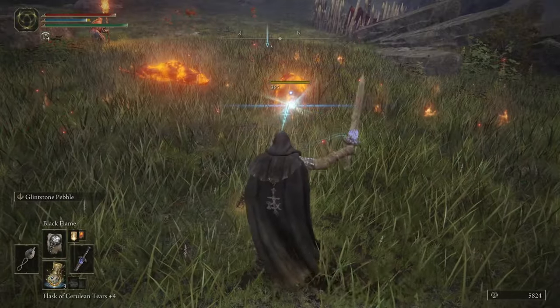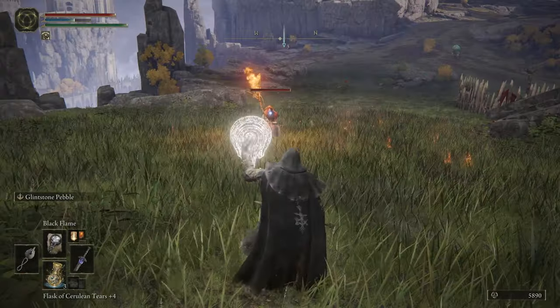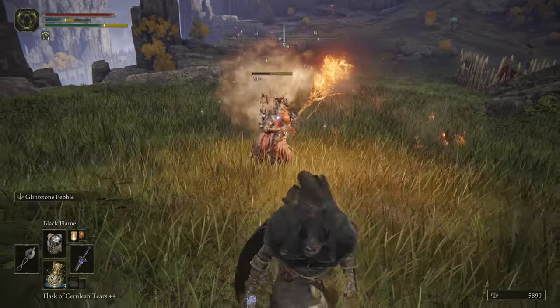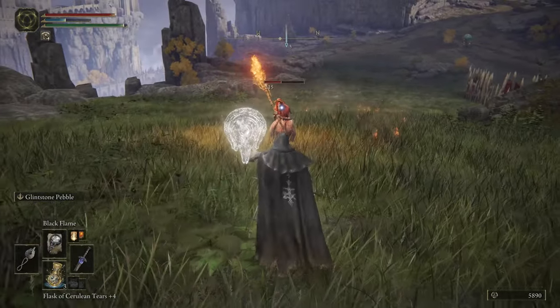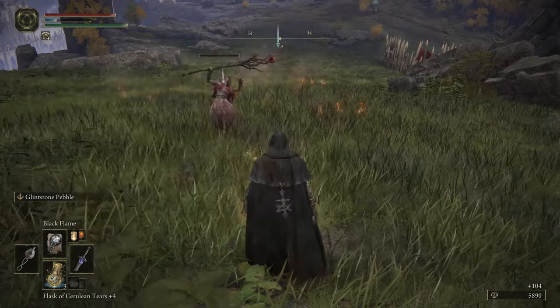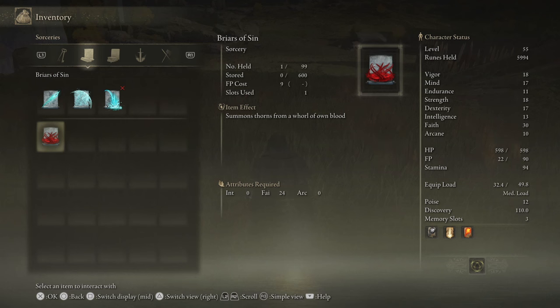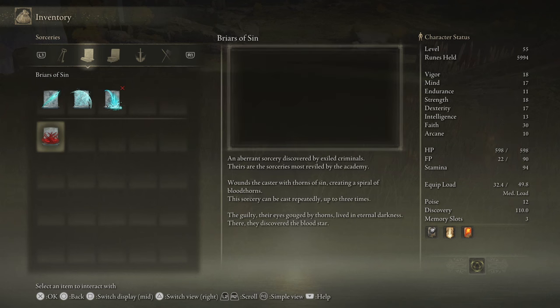The witch that you want is this one. She's actually the first one I fought when I reached this area, and after farming her she dropped not only the Staff of the Guilty but also a sorcery called Briars of Sin, which summons thorns from your character's own blood. It does damage to you but creates a protective and damaging ring of thorns around your character. It can be spammed up to 3 times for greater effect, and the Staff of the Guilty boosts this spell's damage as well.